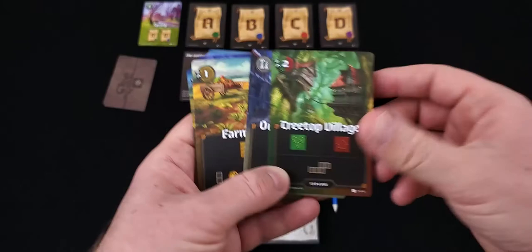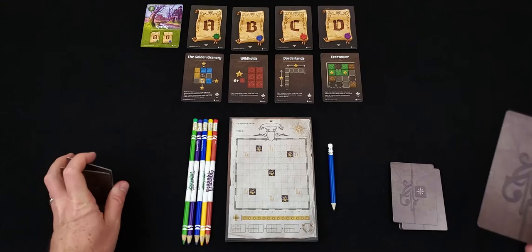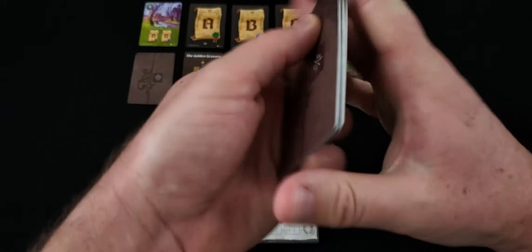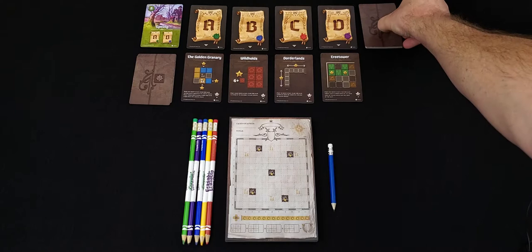So you're going to shuffle up your explorer deck, take one of the ambush cards randomly, keep it face down so you don't know what's in the deck, slot that in, shuffle again, and put your explorer deck over here.